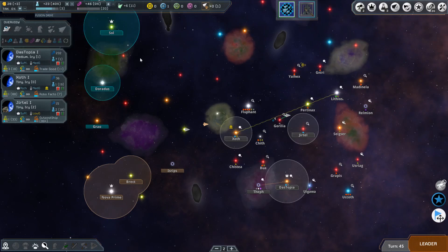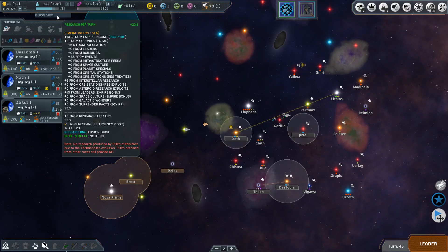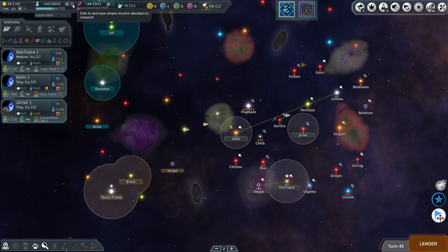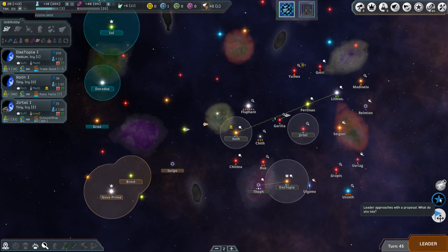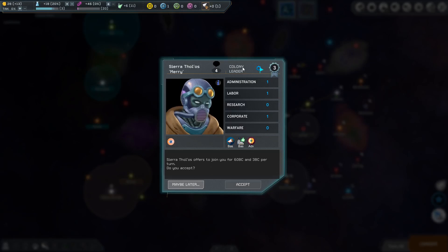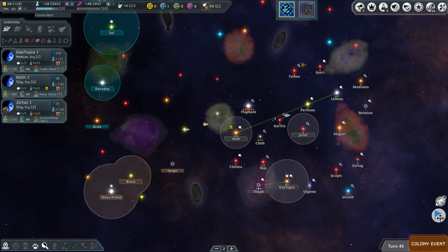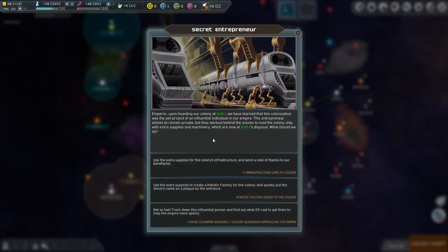The fusion drive is still three turns away — that's okay, I'll let that develop. I'll keep pushing money. A leader approaches with a proposal — this is a colony leader, I don't need this one, I'll just say maybe later. And we finally have a colonization event for Zoth.